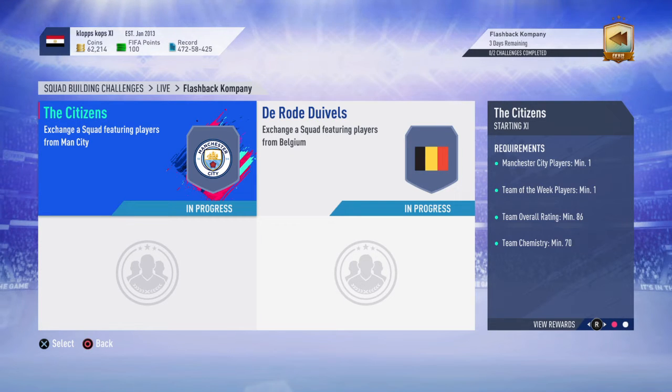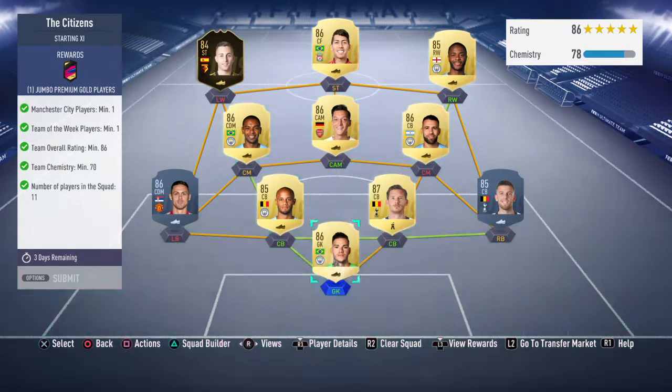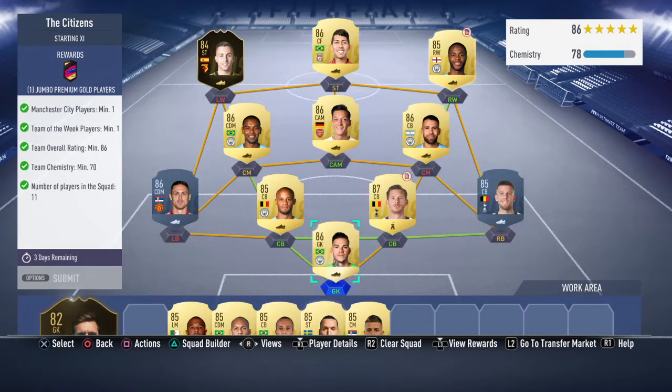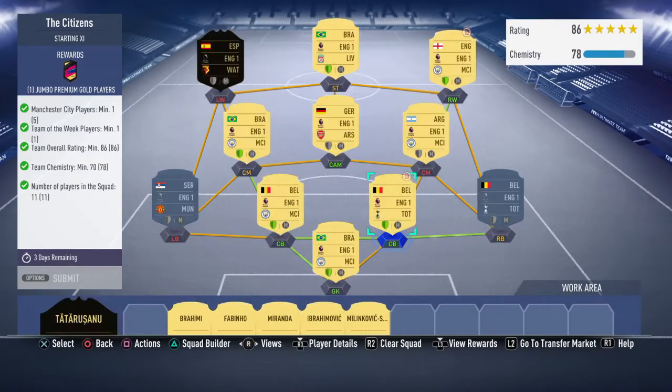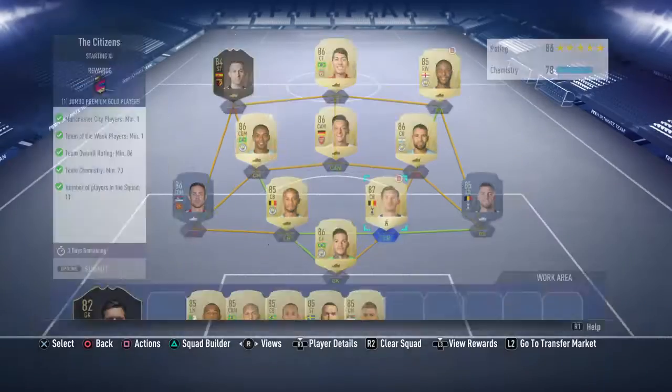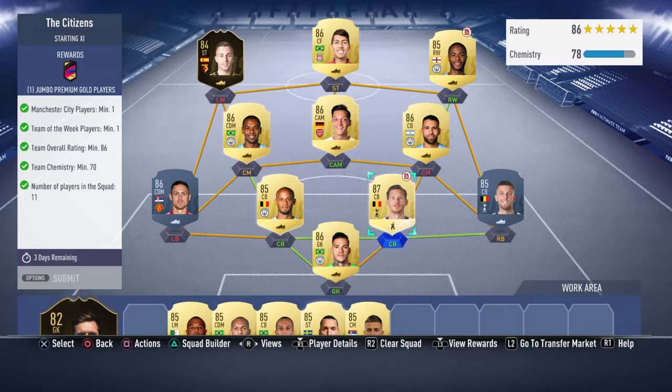We need two parts to this SBC. The first one is the Citizens part. The assignment requires one City player, an 86 overall squad rating, chemistry of 17, and 11 players in the squad. The way to do this is: we're going with Ederson in net, Kompany at the back, an 87-rated extra card, and Rino from the late 70s.